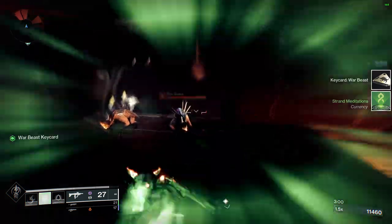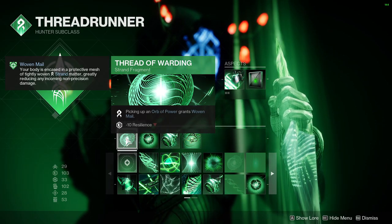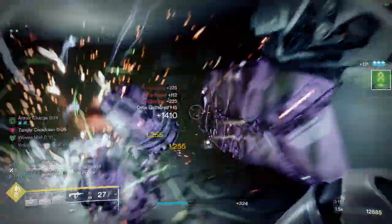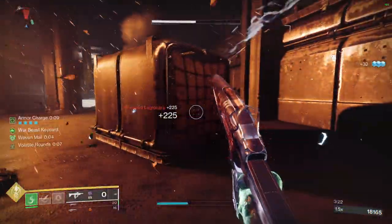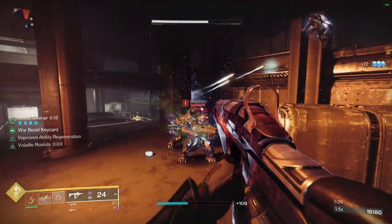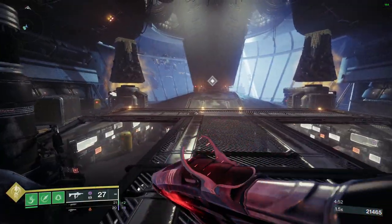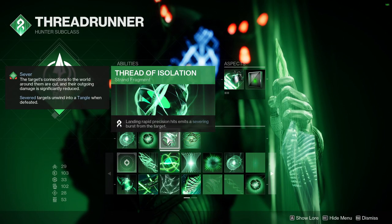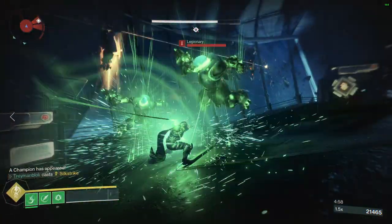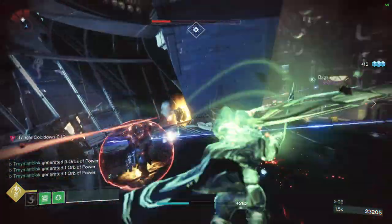However, Assassin's Cowl is not the only thing that's going to allow us to play like a tank, because we also have a ton of damage reduction in this build. Starting off with Woven Mail, which provides a whopping 60% damage reduction — all we have to do to activate this is pick up an orb of power. Next we have void overshields which provide 50% damage reduction as long as they are active, and we get infinite overshields thanks to a perk called Repulsor Brace on void guns like Unforgiven or Harsh Language. We also have the 30% damage reduction from resilience, and lastly the new debuff Sever which makes enemies deal 20% less damage. All of this gives you around 80% damage reduction.